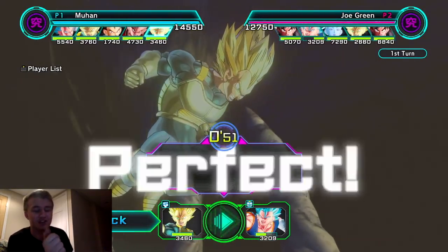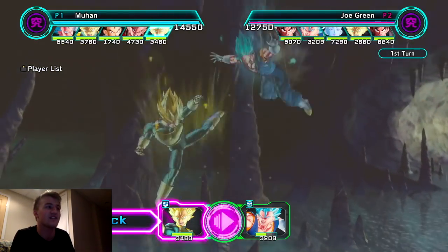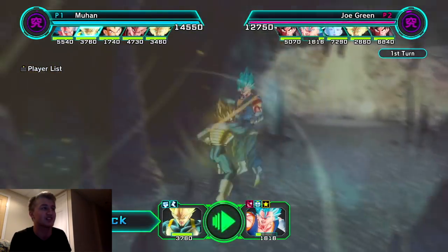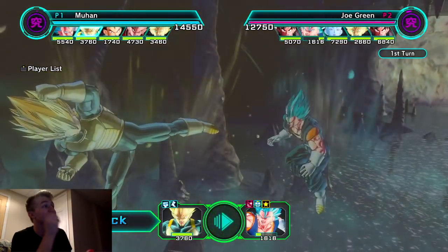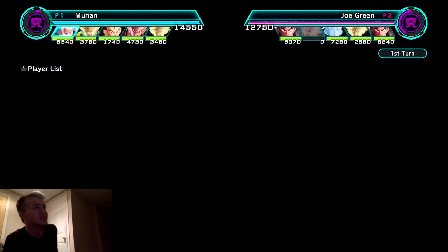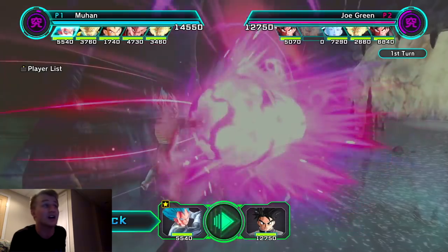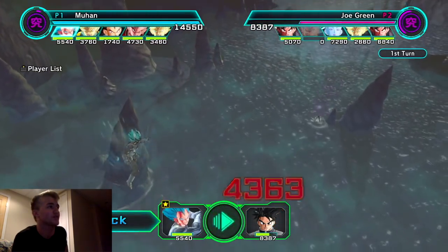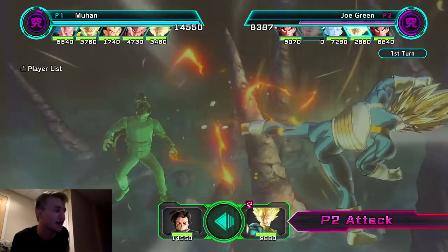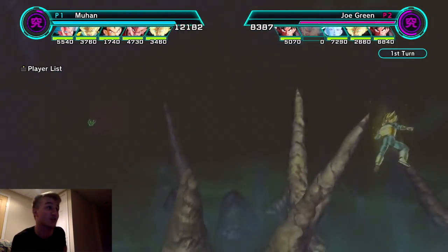We're coming in with the double Super Saiyan Vegetas. Now the other one in the back doesn't have quite as much attack, but he does have a fair amount of attack. He just gained 1000 attack and speed. You can't get the double because you killed him. Now who's getting attacked — you're attacking the master directly, which I love. The blue Vegeta — I haven't used him enough to really judge him. He attacks right at the master.